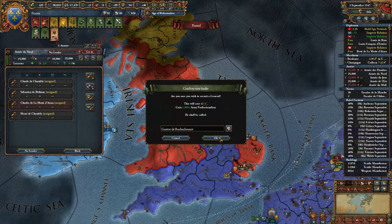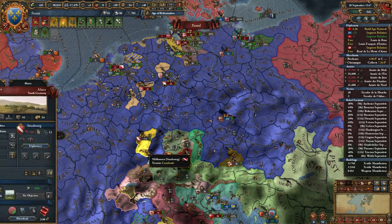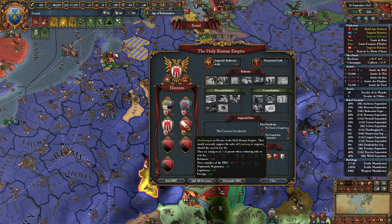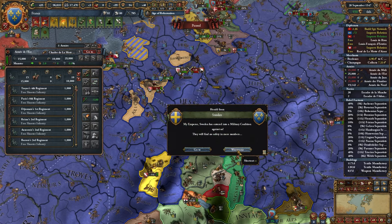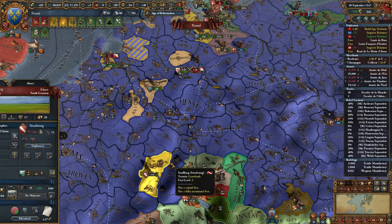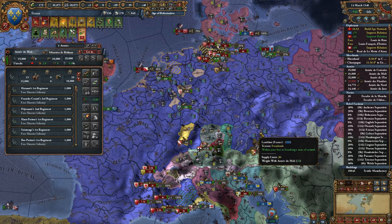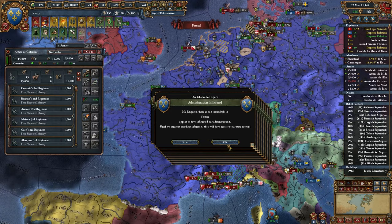I left guys up here intentionally dealing with the rebels so they're in a good position. It looks like he got one more elector in there - that's really annoying. I can't dismantle the HRE because I didn't realize this guy snuck in another elector before I declared the war. I probably would have called more people into the war but it just didn't work out that way, unfortunately. It's a bit unfortunate as I was planning to dismantle the HRE, but the game had other plans.